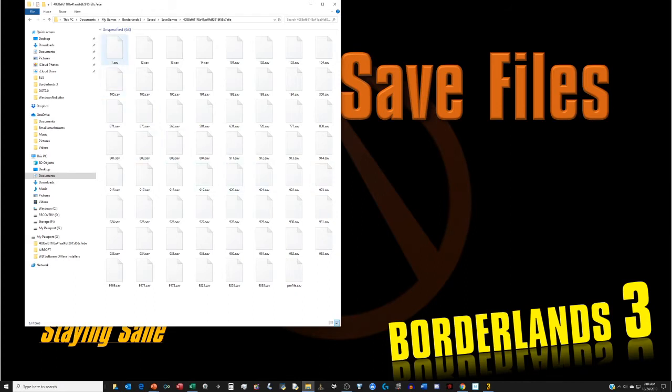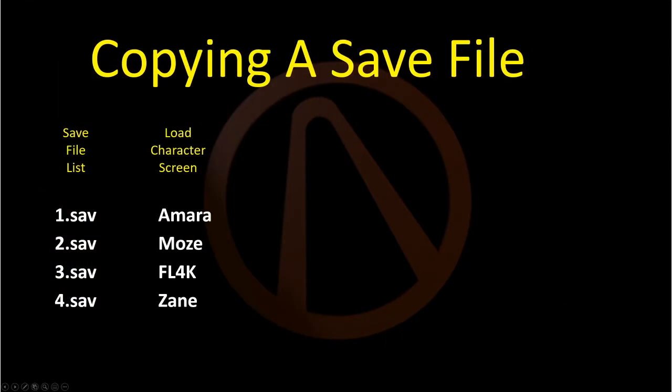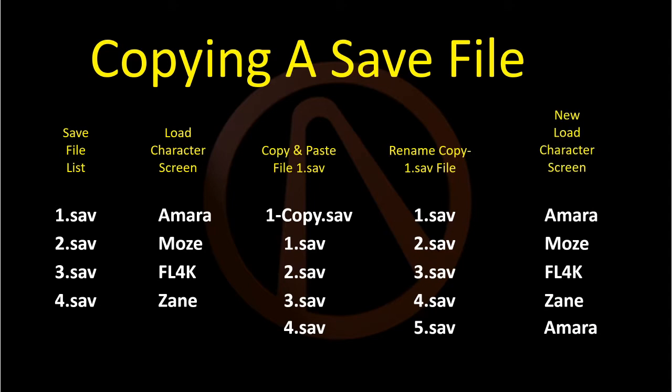Now all the save file names consist of a whole number followed by .sav. If you want to copy a character, simply select the character's file, copy and paste it. The copy will be named whatever the original number was followed by a dash copy .sav. Change the name to a whole number not already in use. You may need to refresh your load character screen to see the change, but when you do, you will see two files with the same name.